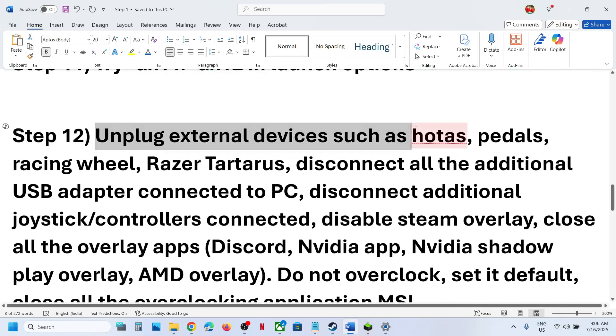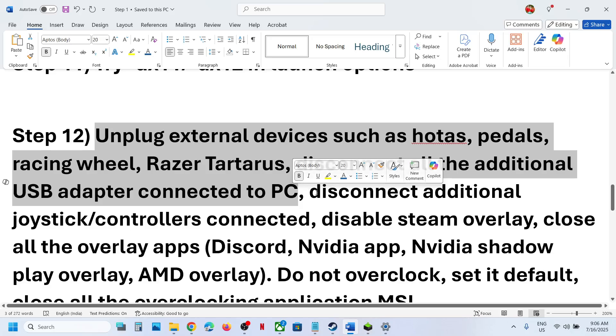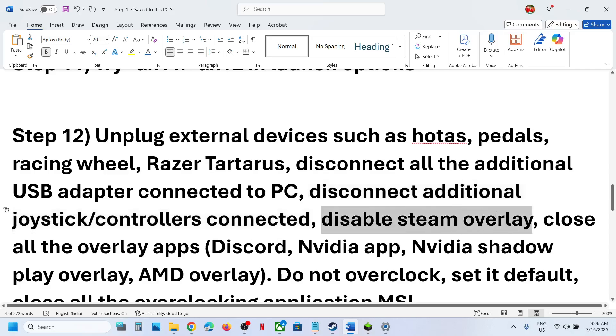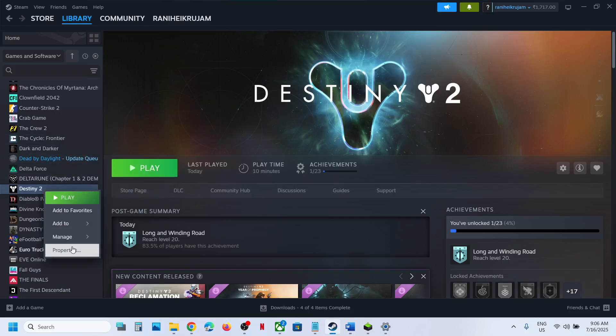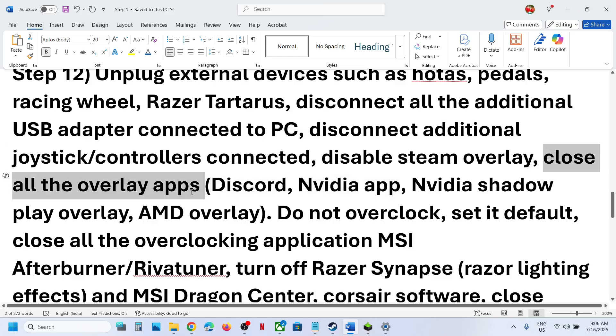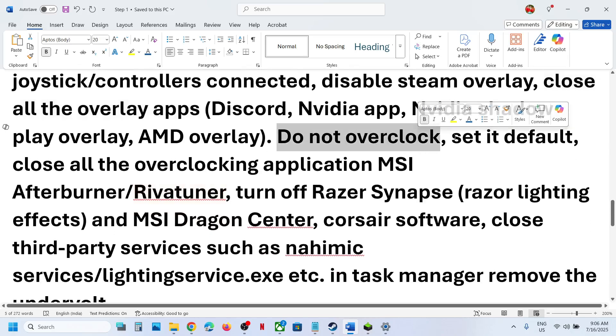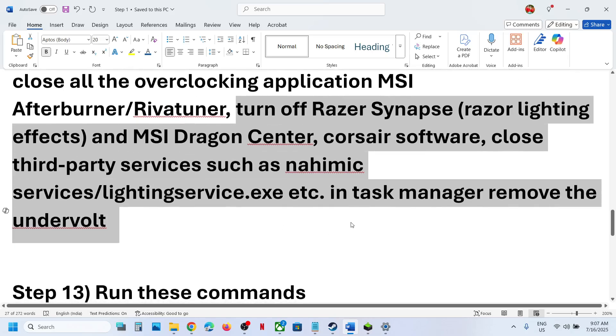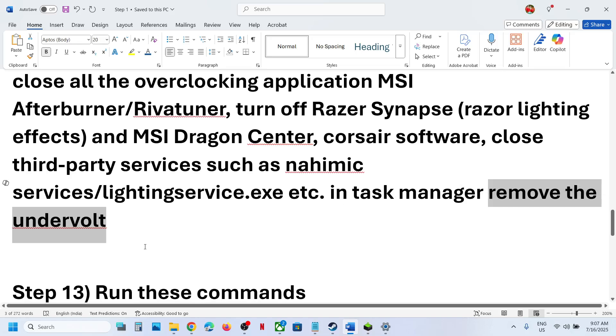Unplug all external devices you are not using — steering wheels, pedals, USB adapters, extra controllers, extra dongles. If you have any virtual controller software, disable or uninstall it. Disable Steam Overlay by going to Steam, right-clicking the game, selecting Properties, and turning off Enable Steam Overlay While in Game. Also turn off Discord overlay, NVIDIA app overlay, and close all overlay applications. Do not overclock — if you have overclocked, set it to default and close all overclocking applications like MSI Afterburner or RivaTuner. If you have undervolted the computer, remove the undervolt.